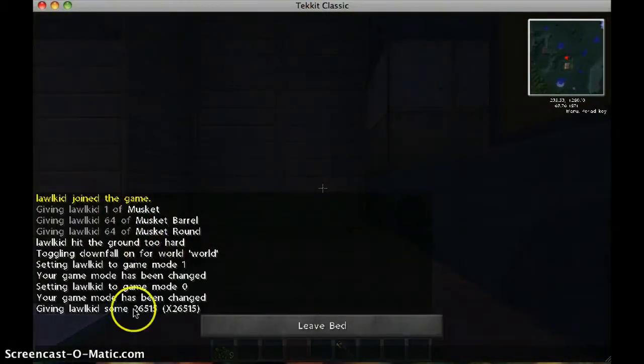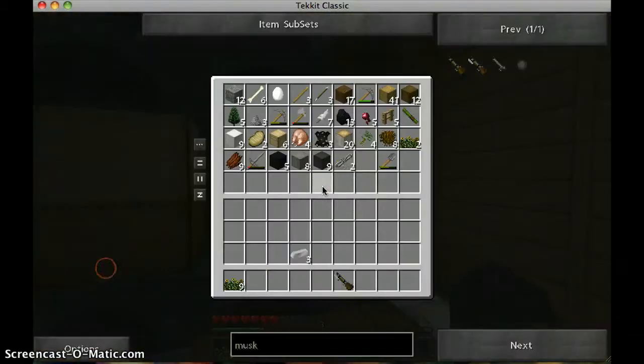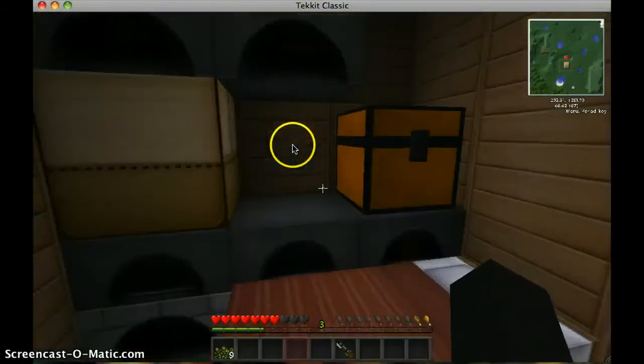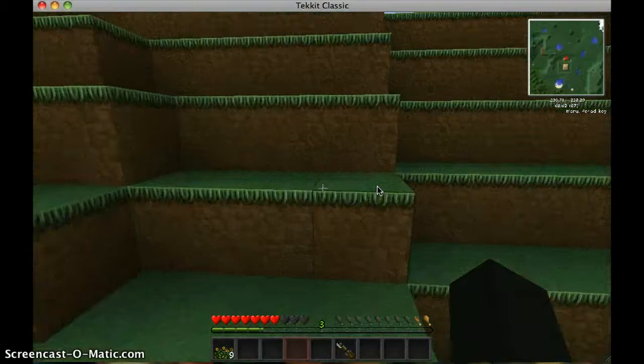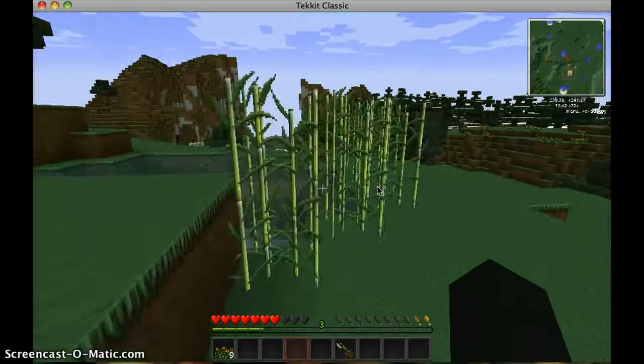That's when I found this stuff. Toggling downfall — oh yeah, I was trying to press the delete button. Let's get ourselves some paper from our reed farm.